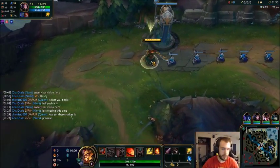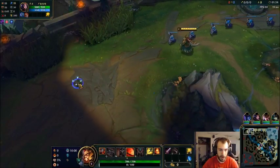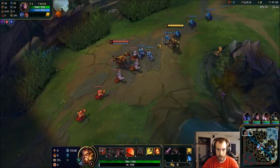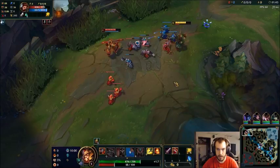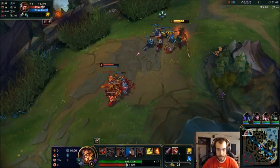Alright let's do this, what's up everyone, EmpoweredQ's here bringing you some more League of Legends action. We have a fun one today - we are gonna give fogged's AP Tryndamere a try. Fogged FTW is a Tryndamere one-trick on North America, so definitely huge shoutouts to him.